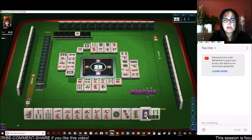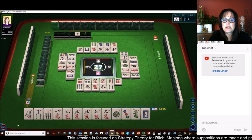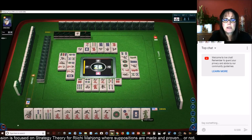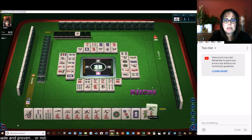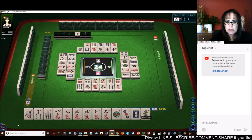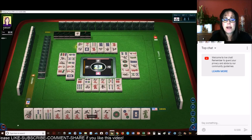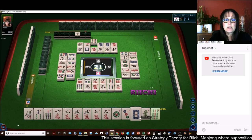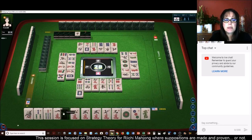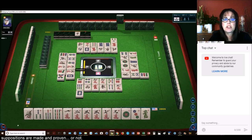Now that green dragon was just discarded. The seven bam is isolated. We have two isolated tiles right now — the three crack we can't use unless we get a one crack or a two crack, and the seven bam is isolated. We have a reachy player. The three crack will be a great discard because there are two of them in the reachy player's discard pile. We can discard the three crack — two are out. There are two out, so six bam. There's one six bam out.